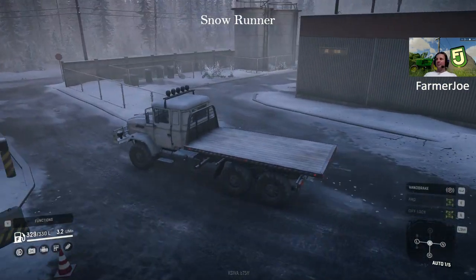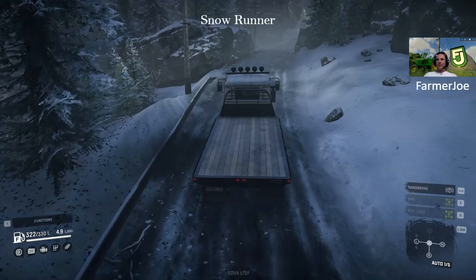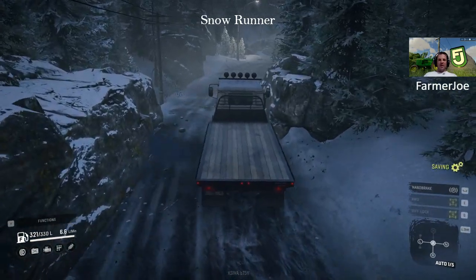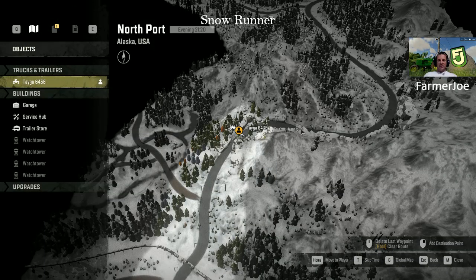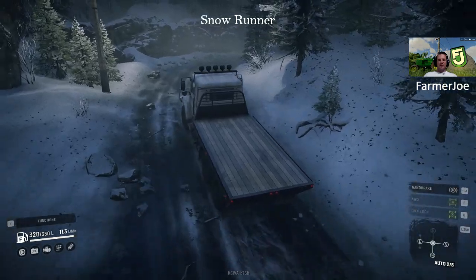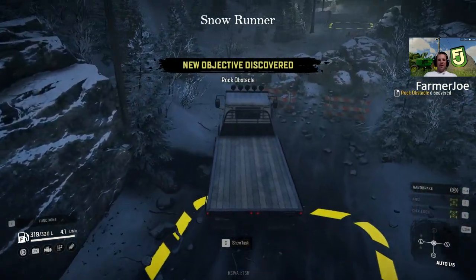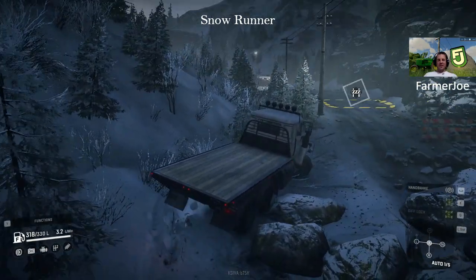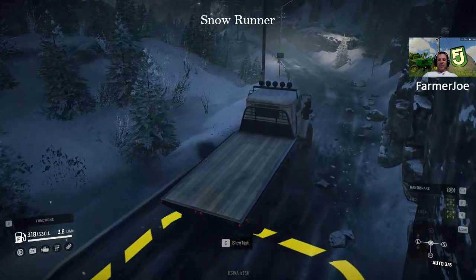There's one more thing I wanted to show you. As you're heading north, there's going to be one more blockage — a rockfall — but it's easy to get around. Just stay to the left-hand side and crawl your way right around. You don't actually have to do the mission that's there for it. This vehicle will get around it — you have all-wheel drive, diff locks the whole time, and all-terrain tires. I just drove straight around that.